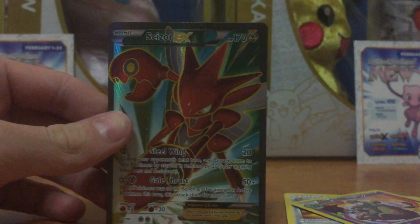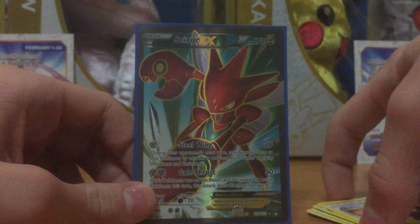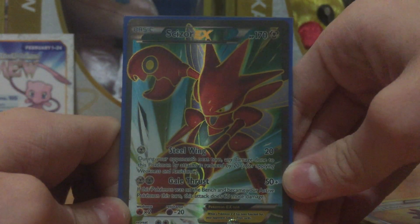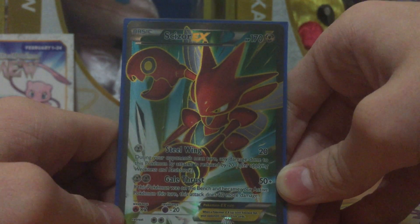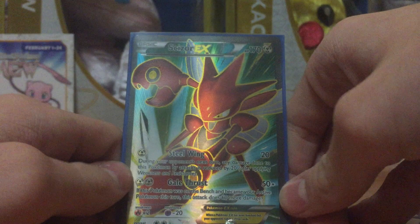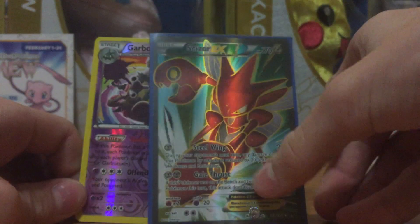And our other rare is — yes! A Scizor EX Full Art! Nice, wow — from a mini binder pack! I got a reverse rare and a Scizor EX Full Art, that is pretty good. No one at the pre-release I went to pulled a Scizor or a Mega Scizor. It's a Steel type. Steel Wing: during your opponent's next turn, any damage done to this Pokémon by attacks is reduced by 20 after applying Weakness and Resistance — for only one Steel energy, that's not bad. And then Gale Thruster: if this Pokémon was on the bench and became your active Pokémon that turn, it does 60 more damage, and that's 50 for two. Weakness to Fire, Resistance to Psychic, two retreat cost. Actually that's not a bad card. Wow, that's pretty good.